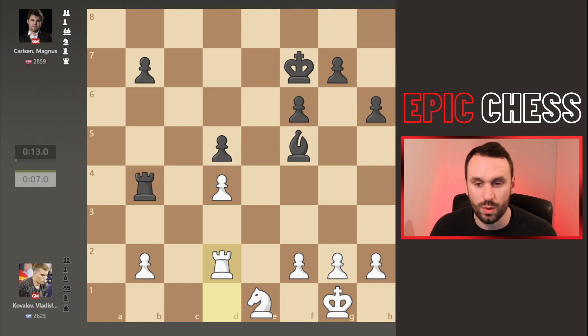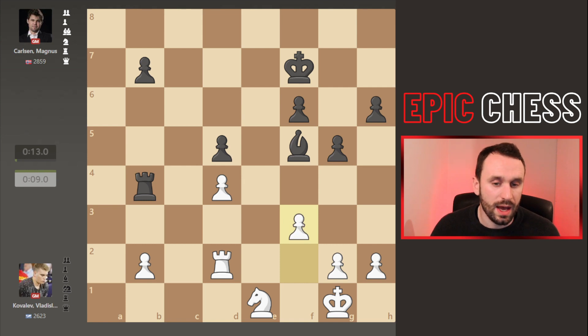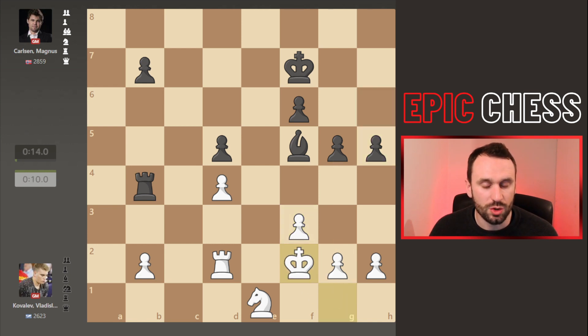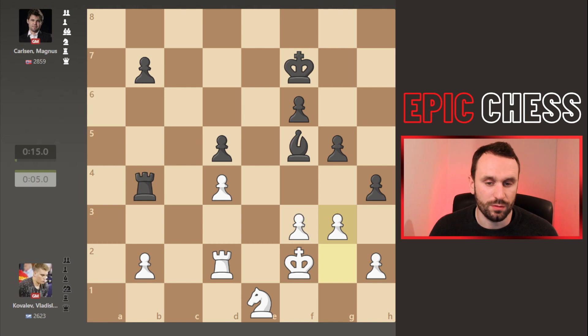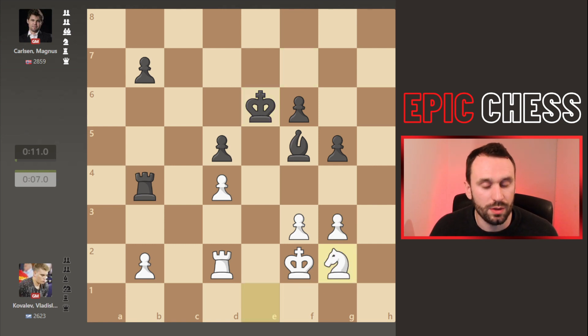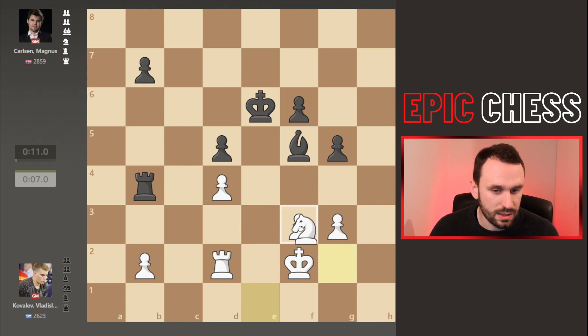Low time on the clock. g5 gaining kingside space, then pawn to f3. White wants to go g3 but doesn't want to be hit with g4. h5 is played, king f2, h4, and now g3 comes. After this liquidation and pawn recaptures, Magnus activates the king. The nice thing is the knight finds a home on g2 and can come to e3 — a much more active square than sitting on f3 just staring at the black pawns.